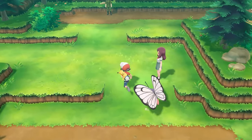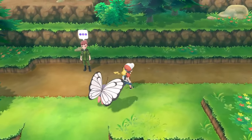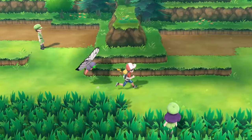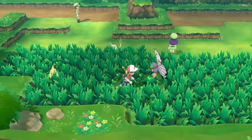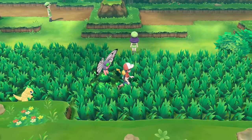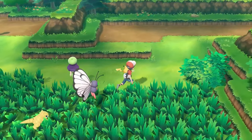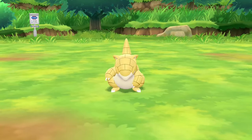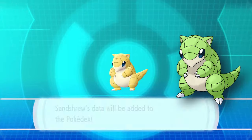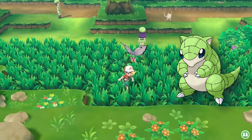After getting the Boulder Badge, it was time for the next shiny hunt, and I honestly had no idea what to go for. A lot of the Pokémon seemed like pretty good options, but weak against Misty, or Pokémon I really just didn't want to use like Pidgey — it overlaps with Butterfree. I decided to go with Sandshrew because it's one of the cutest Pokémon ever, and its shiny is a nice mint green. I really like Sandslash, so I started catch comboing Sandshrew.